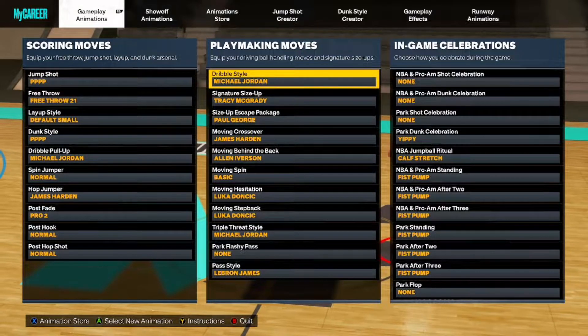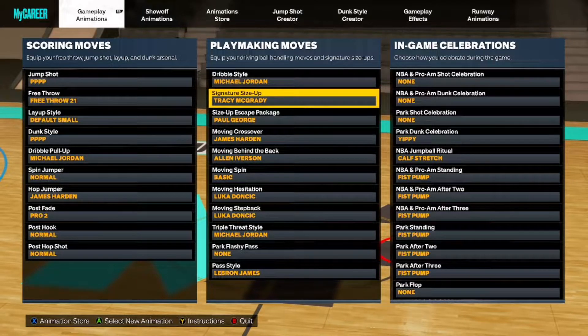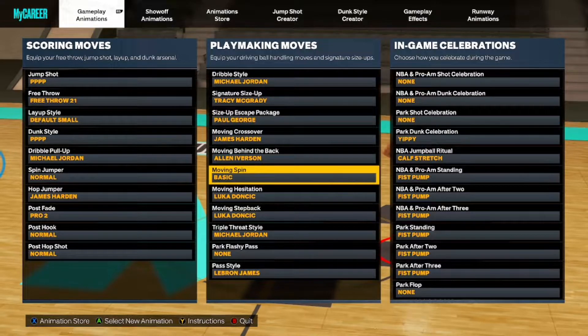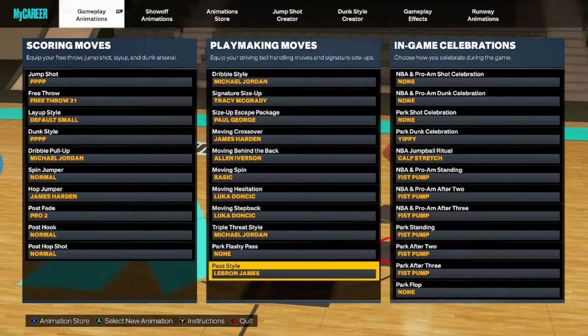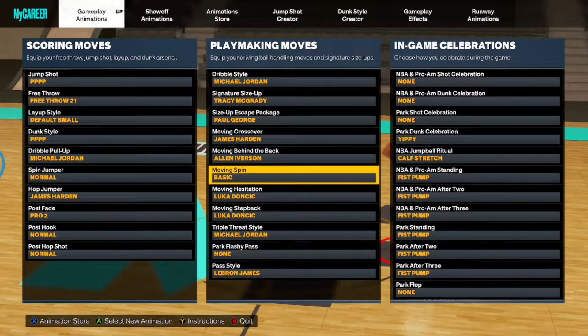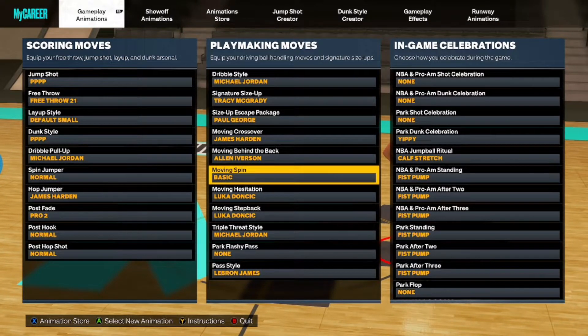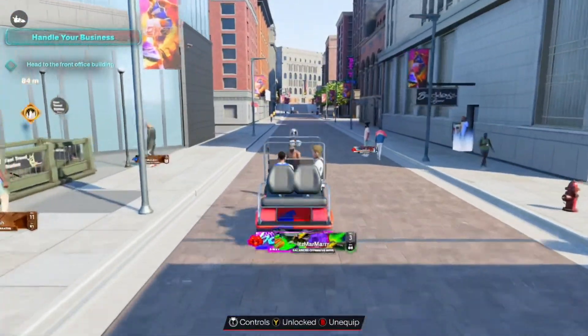Here's a recap of all the playmaking moves: dribble style Michael Jordan, signature size up Tracy McGrady, size up escape package Paul George, moving crossover James Harden, moving behind the back Allen Iverson, moving spin basic, moving hezi Luka Doncic, and moving step back Luka Doncic as well. These really don't matter as much, but I would go triple threat style Michael Jordan — and if you have over 75 pass accuracy, I would go LeBron James for that. Make sure to like, subscribe, and turn on post notifications. That's gonna wrap the video — y'all have a good one, peace out.